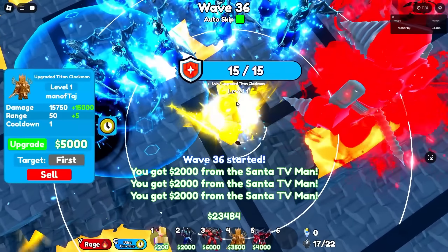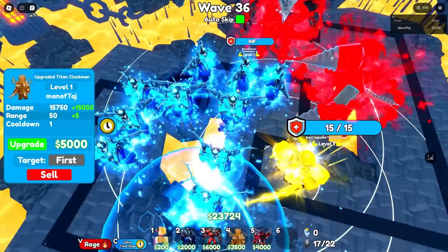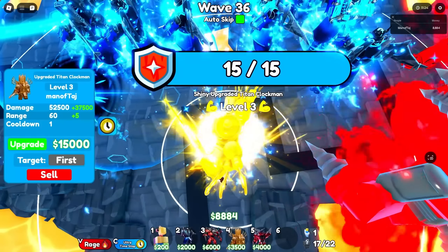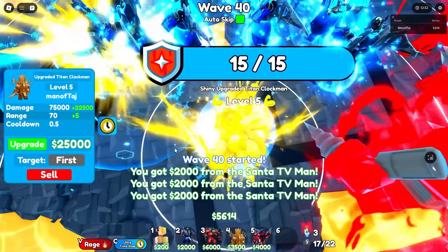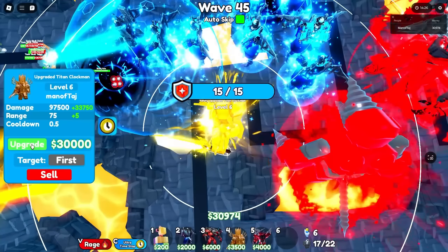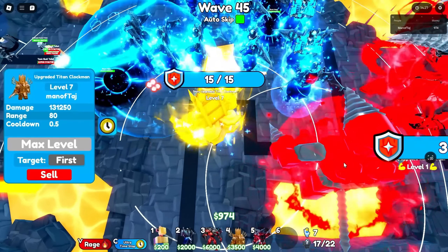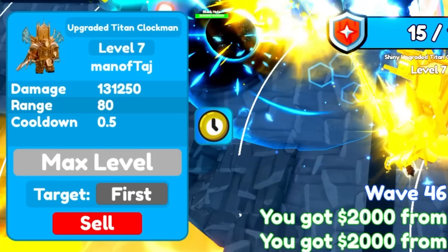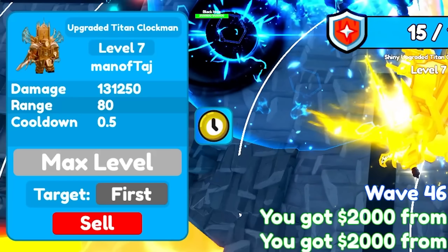Now we'll max out our upgraded Time Clock Man — all units are completely shiny. Levels 2, 3, 4, 5, 6, and finally level 7. This unit does 131,250 damage, has 80 range, and a 0.5 cooldown.